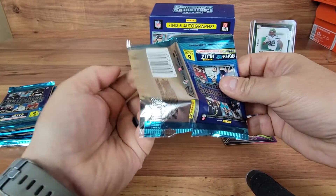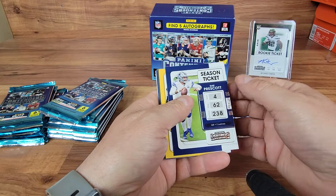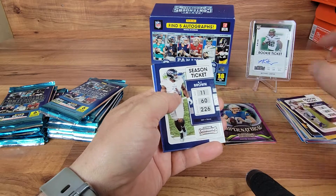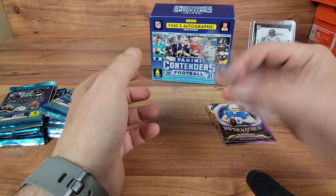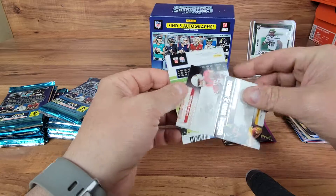Looking for the players on the box - got a good lineup up there. Got a Dak, Big Ben, Randall Cobb, AJ Brown. Looks like another auto after Stafford - let's see what we got. Pat Fryer-mouth and Rondell Moore - nope, just another insert.